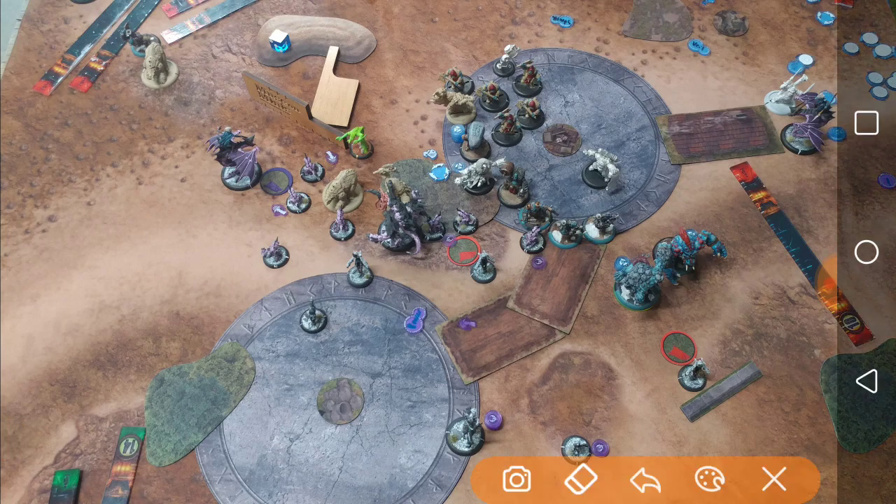I take this sorcerer. With that being said, now it's time to contest and be annoying. Forsaken comes up here and does a Blight Bomb on the Mauler and Earthborn — they have 4 and 2 Fury on them, respectively. It actually does quite a bit of damage when you're rolling like 6 dice POW 8s. It was pretty cool.